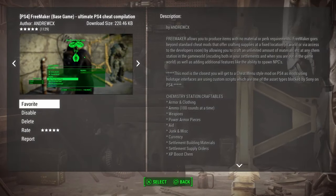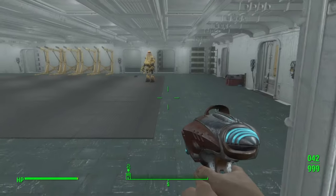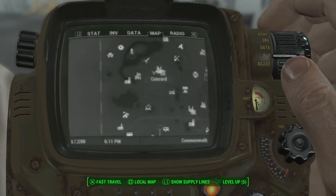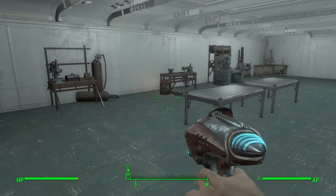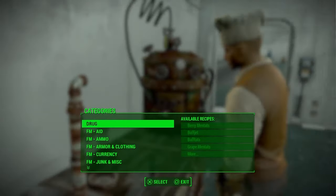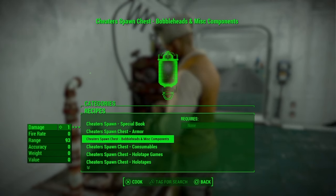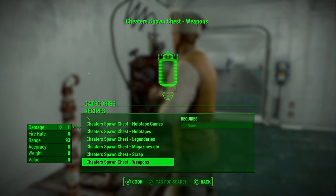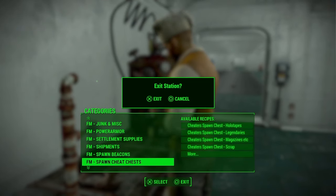If that doesn't work and you haven't found the one you want, you can try the Free Maker mod — there is a DLC version if you need to download that one. What you want to do is go over to any chemistry station on the map. It will be easier if you've already gone into Cheat Room, as you can use the station in that room. Go to the chemistry station, go to Craft, scroll all the way down and you will see 'Spawn Cheat Chests.' Go down to the legendary chest and make one — you can make as many as you want.